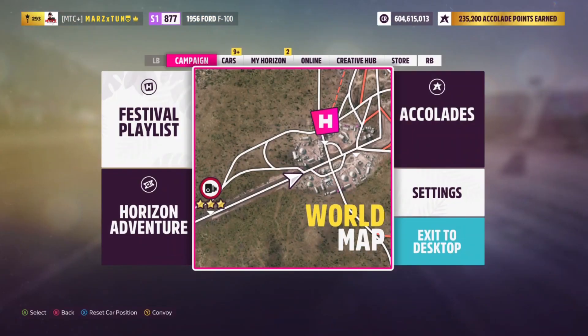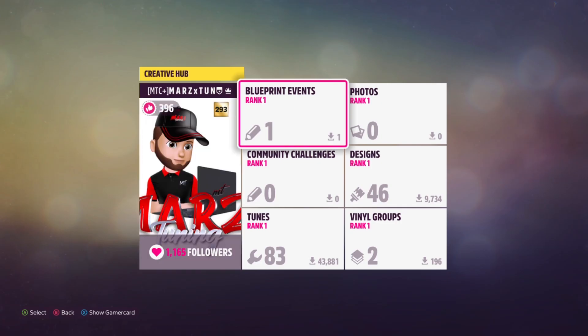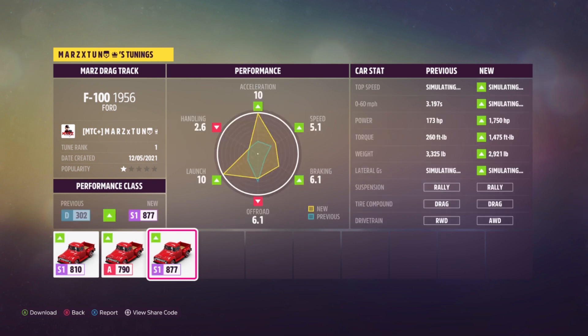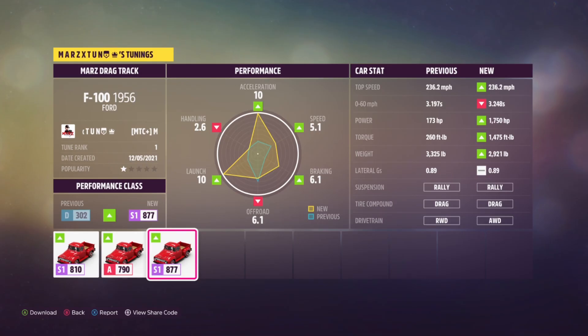Let me show you guys all the tunes real quick. Let's go to the Creator Hub. This one says Mars Drag Track — this one is specifically for the drag track event for that half mile. I think I have it doing 13 seconds — I'm gonna post a video doing a 13-second run with the truck at 1700 horsepower. The share code is 106-961-230.